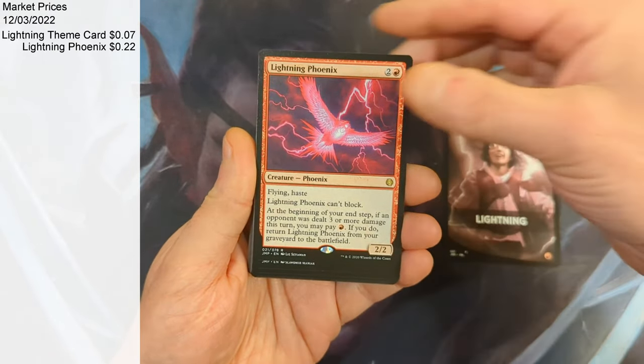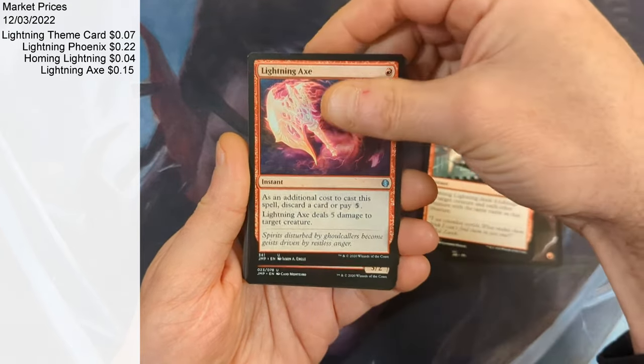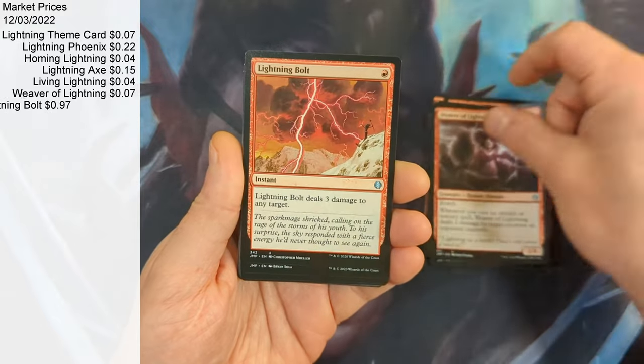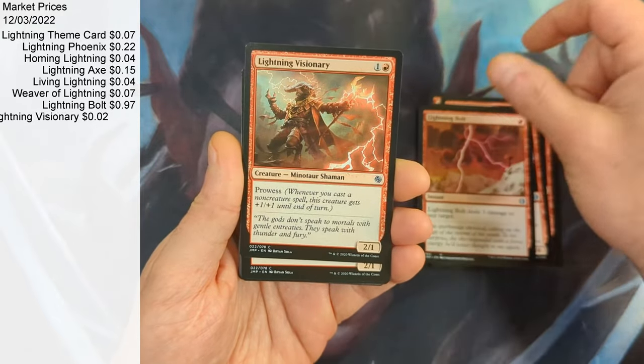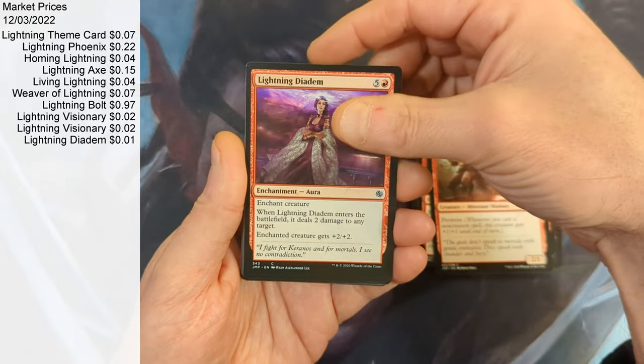We're gonna start off with a Lightning Phoenix, followed by a Homing Lightning, a Lightning Axe, a Living Lightning, Weaver of Lightning, a Lightning Bolt, a Lightning Visionary, another Lightning Visionary, and a Lightning DM.